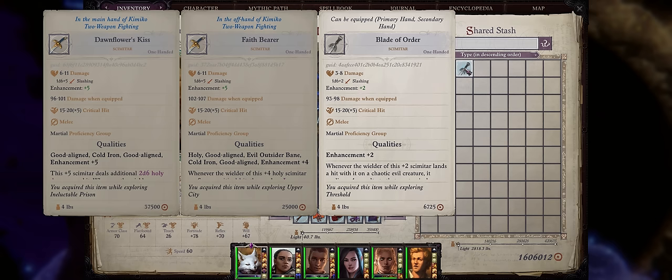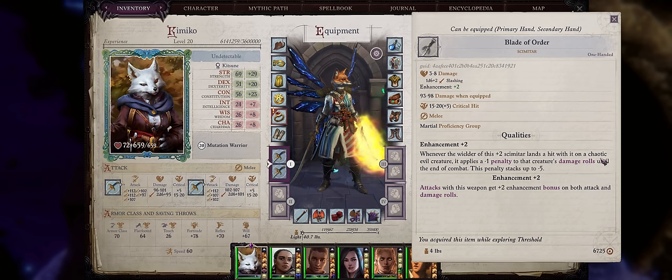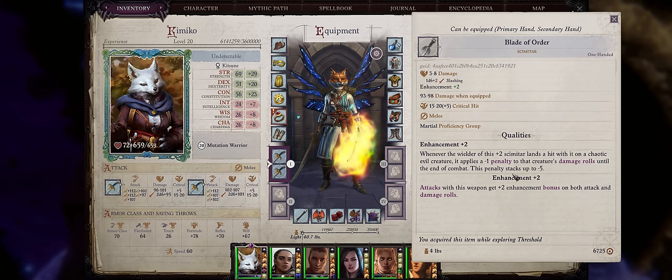The Blade of Order is another nice choice — it's a scimitar, a top tier weapon. Whenever it lands a hit on a creature that is Chaotic Evil, it will apply a stacking minus 1 penalty to that creature's damage rolls until the end of combat, stacking up to minus 5 for a very big damage reduction. The best part is it doesn't offer a save — so long as it hits, that's enough to proc the debuff. Blade of Order is also bought from Wilson Garms.